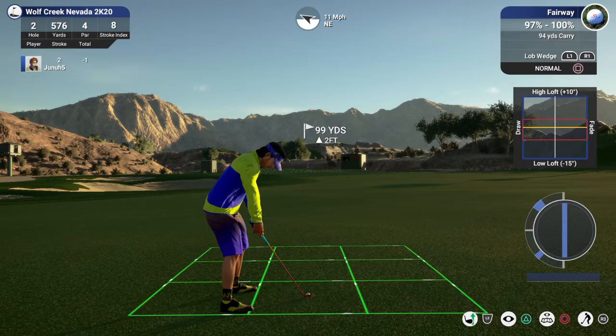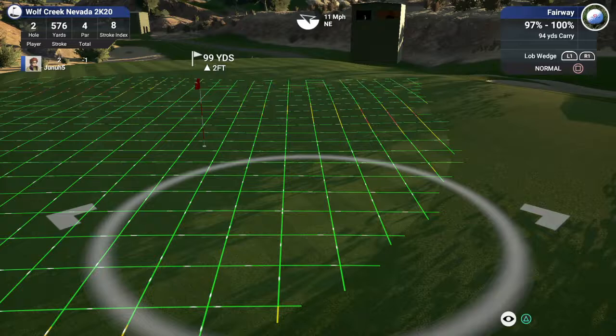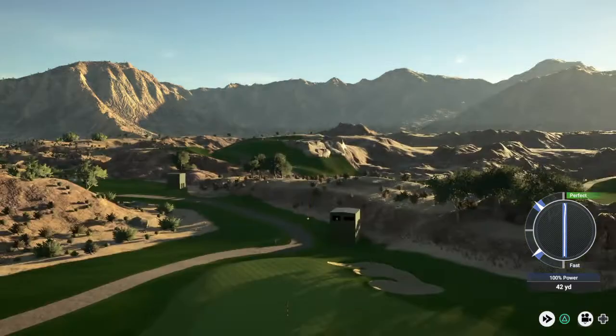We have 100 yards to the pin. We got a lob wedge — 99 out, I think this is the club. A little wind, I'm just going to aim over here a little bit. Wind should bring me in, just going to de-loft it a tick here. Decent strike — it's a little left but this one's looking dialed, it'll sit.